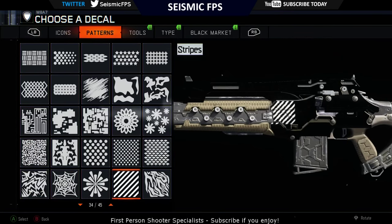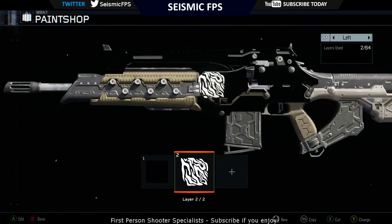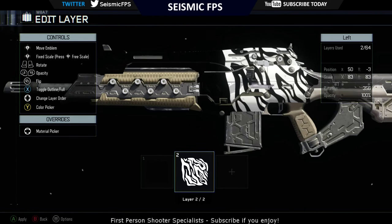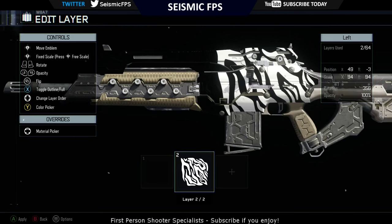Now we go across to patterns and we grab the tiger pattern. Now we blow the tiger up until it covers an alright amount of gun like there — looks alright.